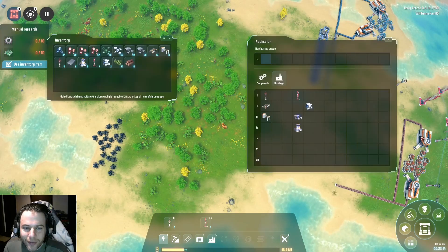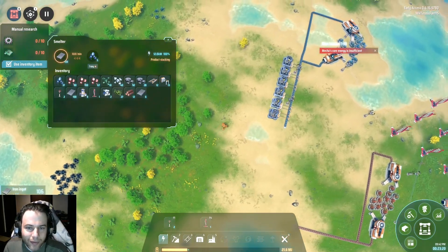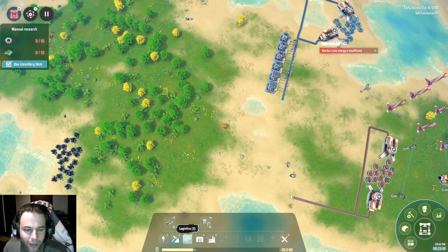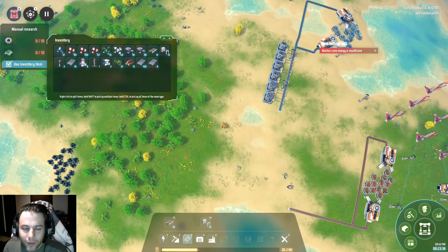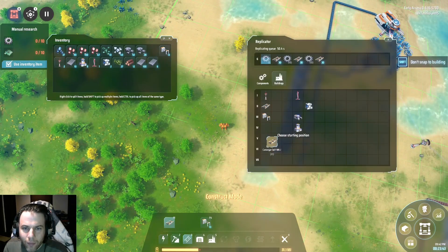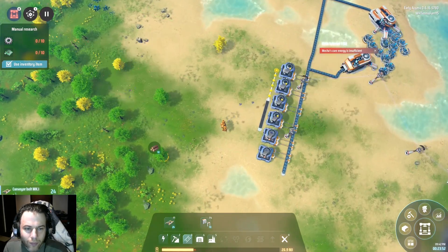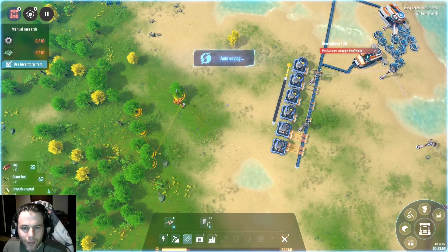Alright, so I've got this kind of smelting operation going here. I'm going to take some of this stuff — see, I got a lot built up now, which is nice. So I am going to make more of these belts for sure — need those. Because I'm going to start putting these out.